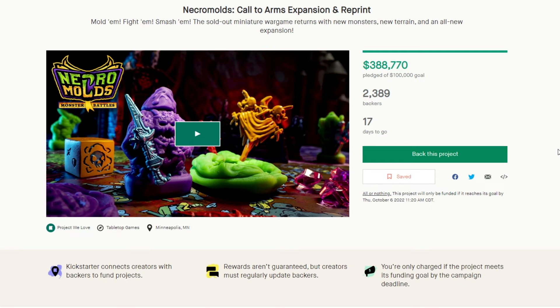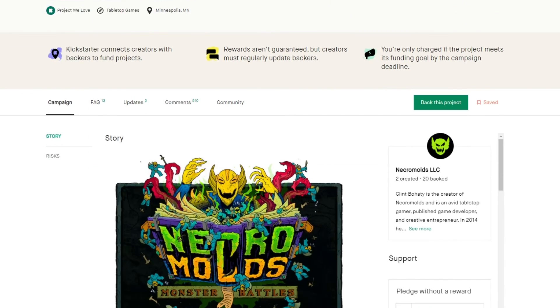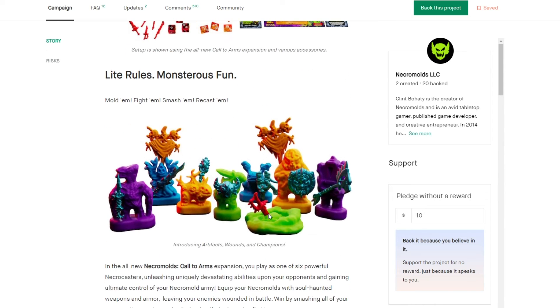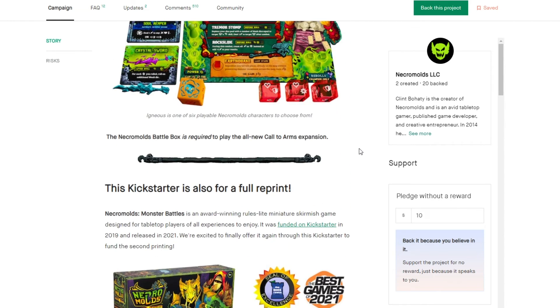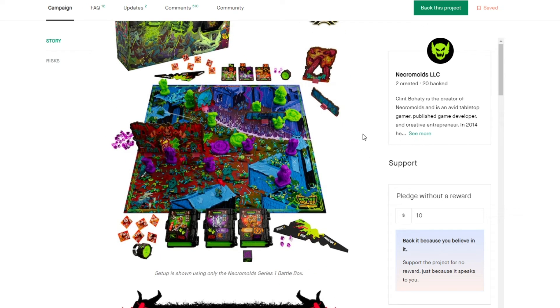The last one is a really cool concept — it's called Necromolds. This is technically the reprint and an expansion. The idea is that it's a competitive game where you make an army out of clay molds, and when you kill them you squash them. You can also give them weapons and stuff, which I think is in the expansion. Either way, I think it's just a fun concept where you literally destroy the bad guys and turn them into mush.